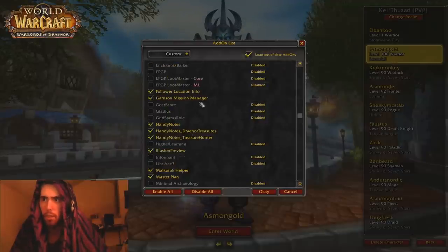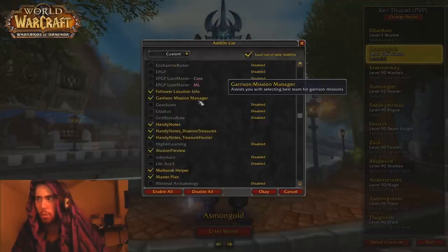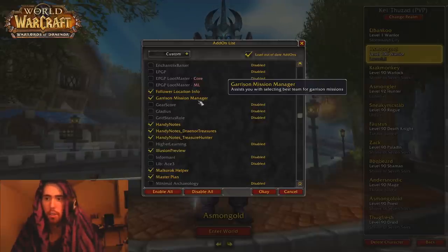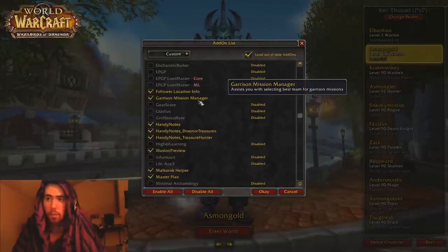Another one that you want to have is these two right here — these are your two main ones. Garrison Mission Manager: what that's going to do is, it's going to allow you to click a button and it's going to set up the best team for a garrison mission depending on what criteria you give it.